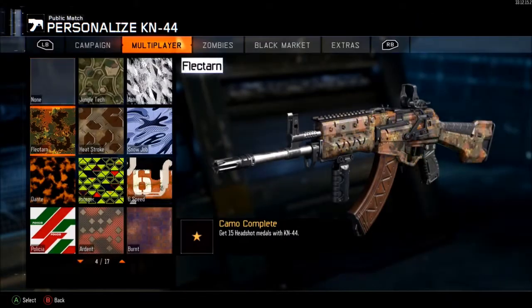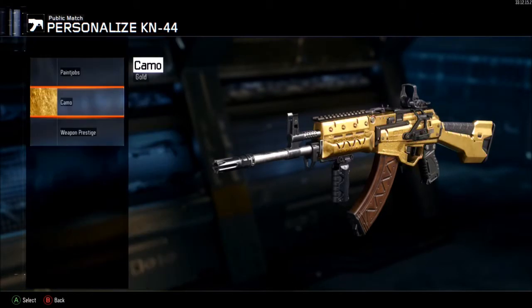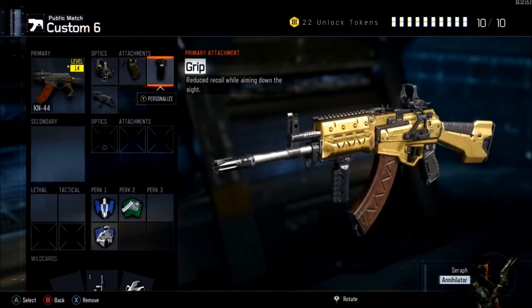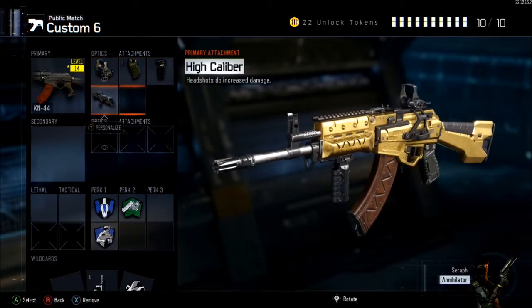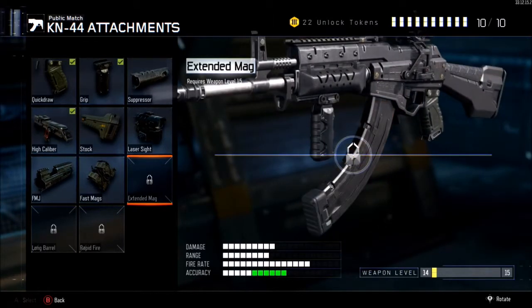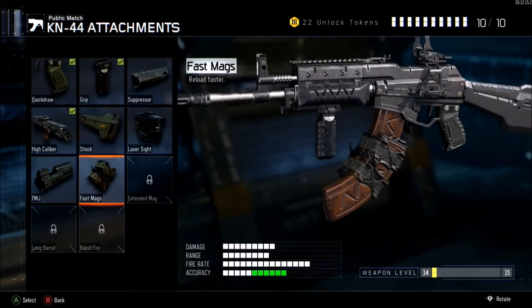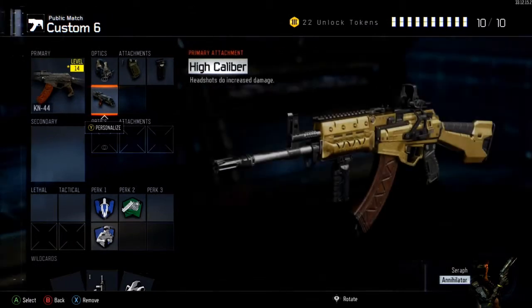The next challenge is five attachments and a sight. Stick with these three attachments because they're really good. For your other two, you can use Fast Mags and Extended Mag - if you've got them unlocked. You just get all the ammo, you can fire for ages, it's really useful.